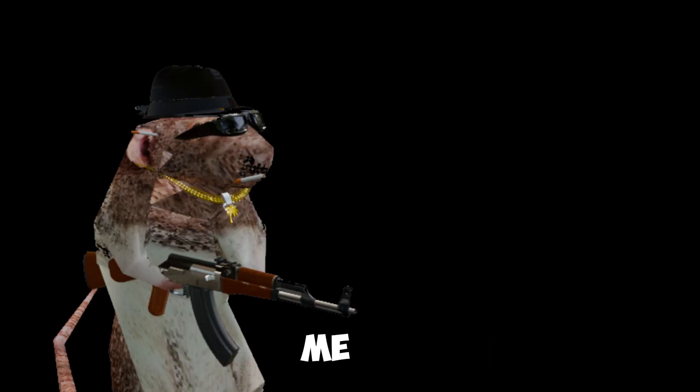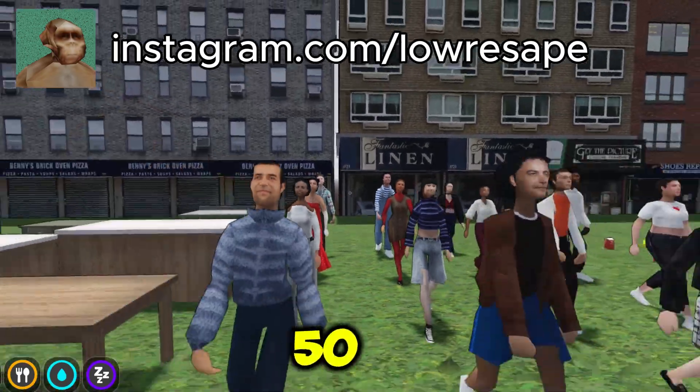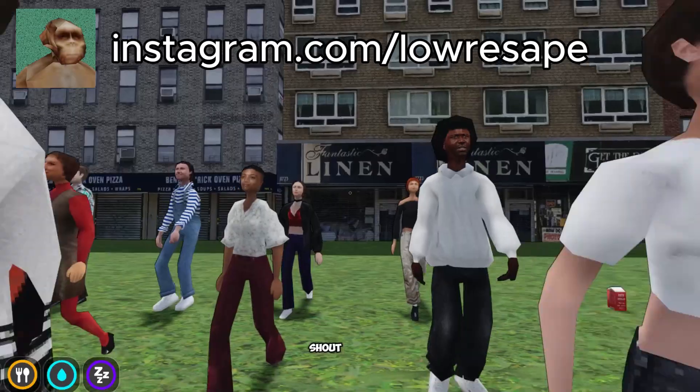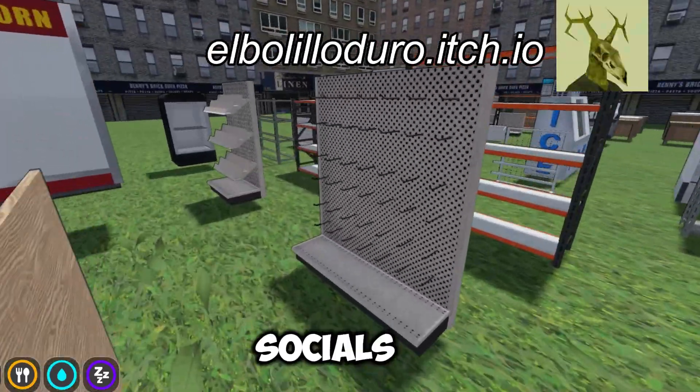Unfortunately for me, I lack almost every artistic skill required. So I did what anybody else would do and I went to Fiverr. It was time to assemble the Avengers. All together, I was able to get 50 unique NPC meshes, 150 item products, and a little over 100 furniture props. Shout out to all the artists that have worked on the project so far — I'll leave a link to all of their socials down below.